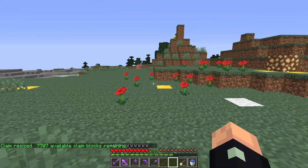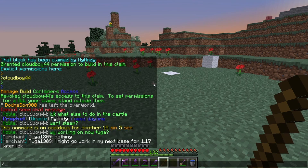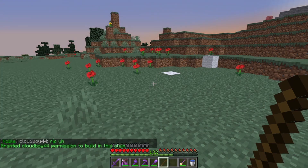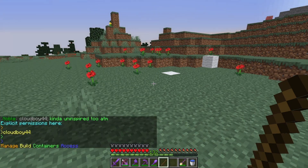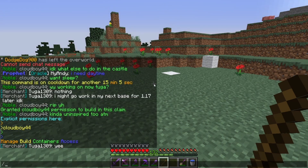Now that this is your land, you can allow players to join you. To do that, use /trust followed by the player's name. The player I just trusted — Cloudboy — can now build in my claim. In case I forget his name, I can do /trust list, which shows everyone who can build in my claim. To remove him, I simply do /untrust and put his name.